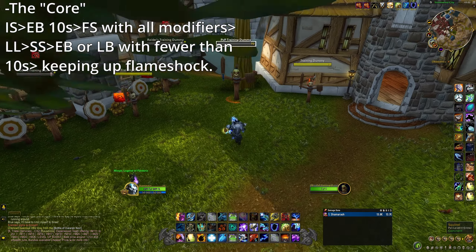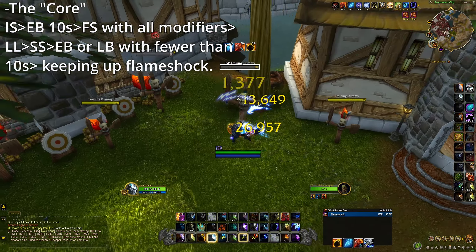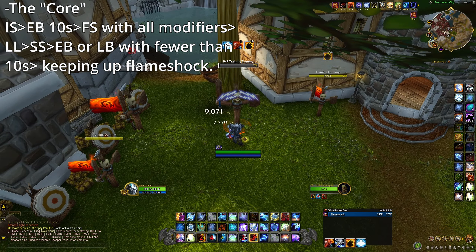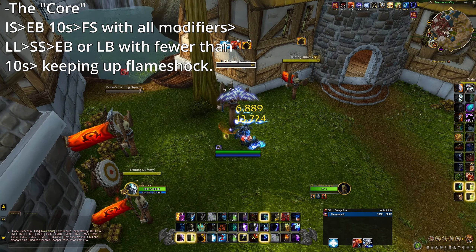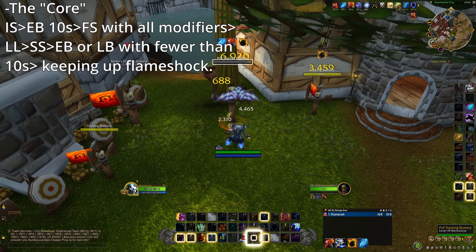We will start off with the sustained rotation, or the core of the Lava Lash build: Ice Strike, Elemental Blast at 10 stacks, Frost Shock with all modifiers, Lava Lash, Storm Strike, Elemental Blast or Lightning Bolt with fewer than 10 stacks. Keep up Flame Shock and of course Frost Shock in between. Something like this would be the priority.